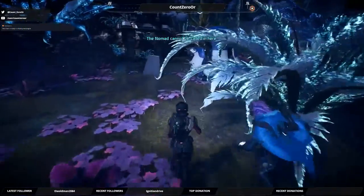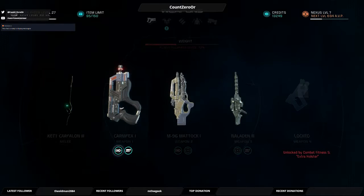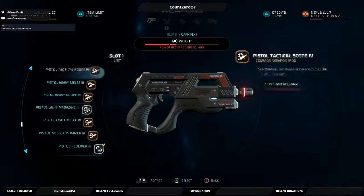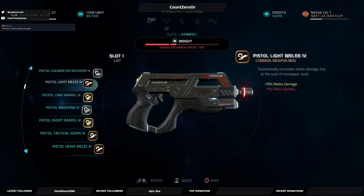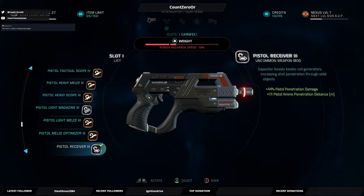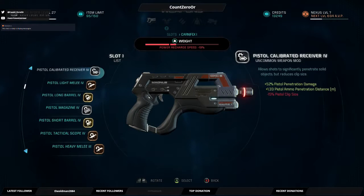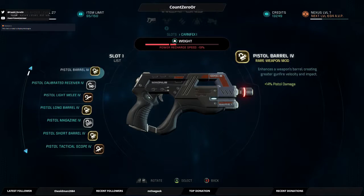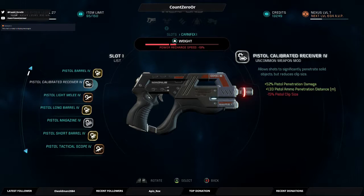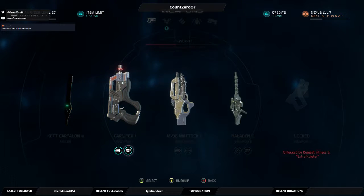Let's double back real quick — I just realized I can adjust my pistol mods. So currently what's in there is Receiver 3. What do I have in a 4? I don't know if my clip size is different. Receiver 3: 400% penetration damage and boost in penetration distance. There's a clip size drop by one though.